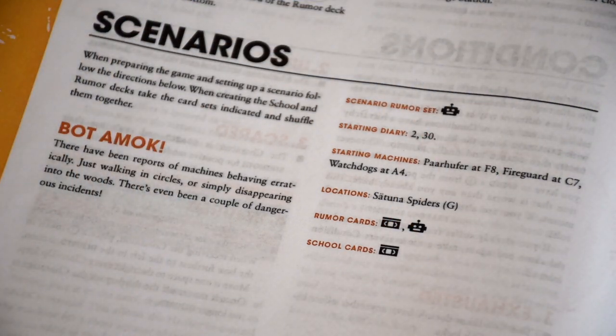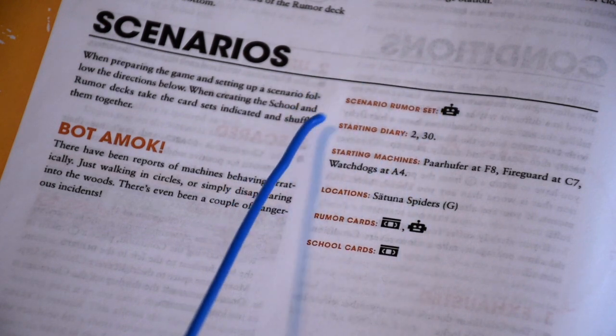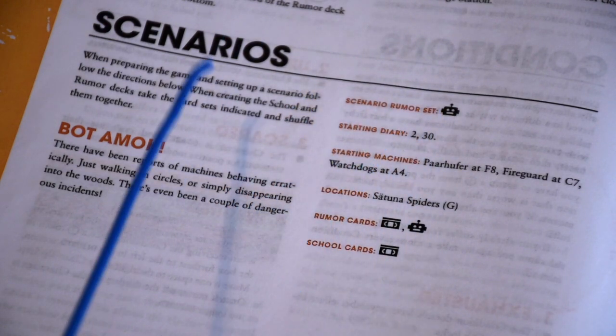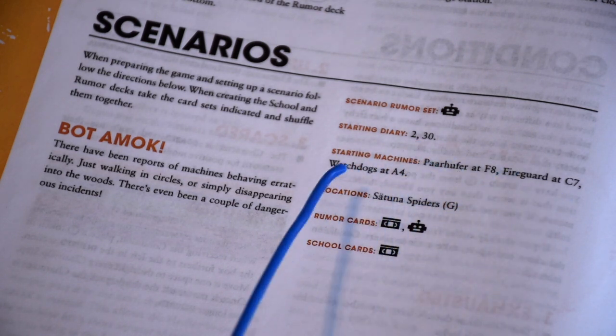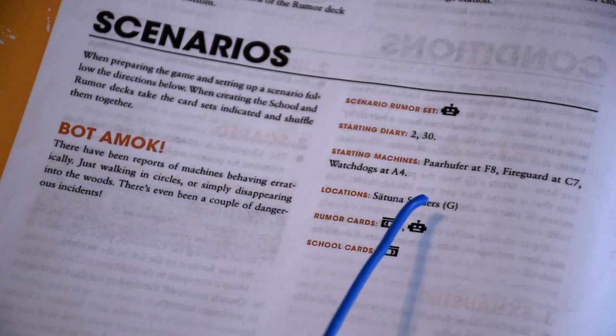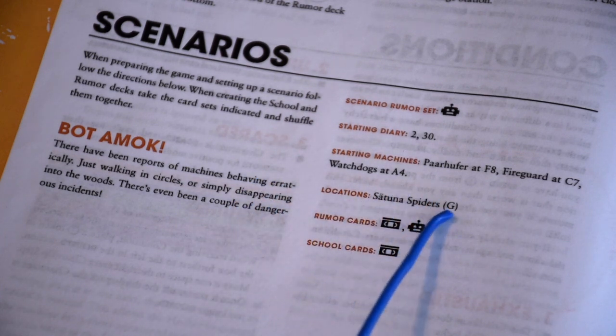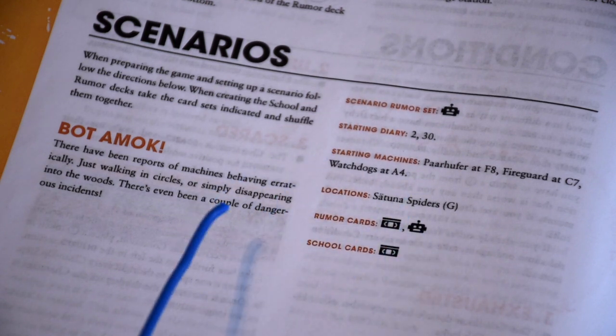Here you can see the scenario in the back of the PNP rulebook. It tells you everything you need to do to set up — primarily the cards and the machine figures that need to be placed on the board. This scenario, Bot de Mock, is going to have the scenario rumor set with the bot icon. Starting diary cards are 2 and 30. Starting machines are the Pahoffer on F8, fire guard on C7, and the watchdog at A4. The location token out is the Satuna Spiders at G. Rumor cards are the cassette and the box sets, which we shuffle together.